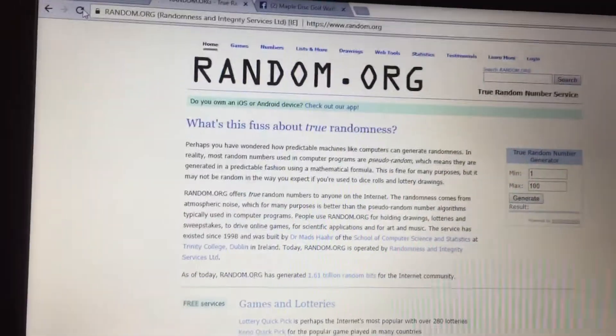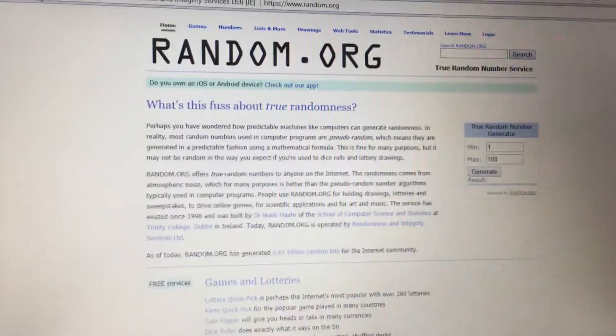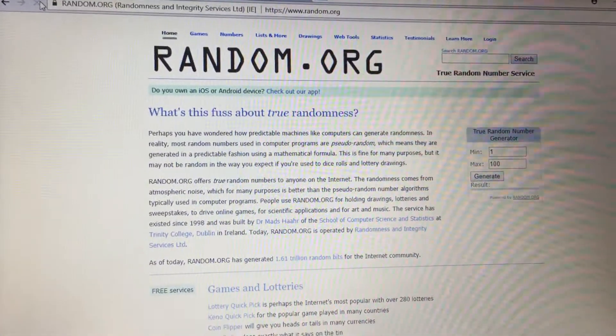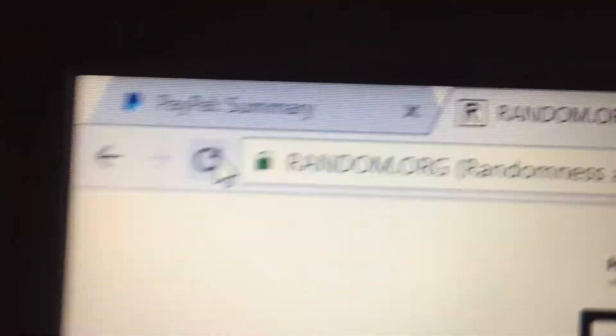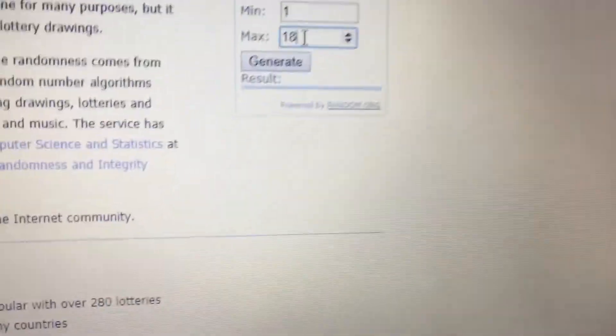Random — a couple of refreshes. And two. Green lock shows we have a secure connection. I'll get you 1 through 18. Alright, good luck guys.